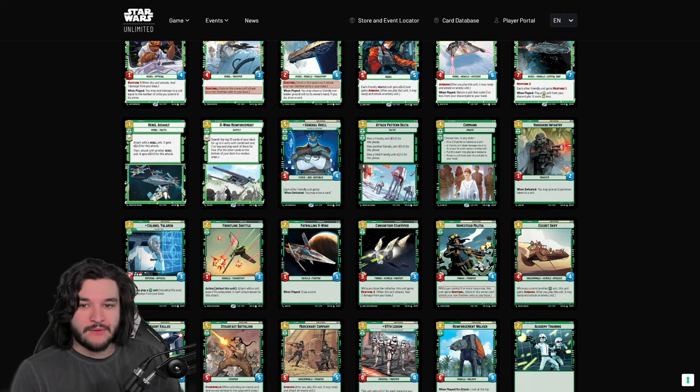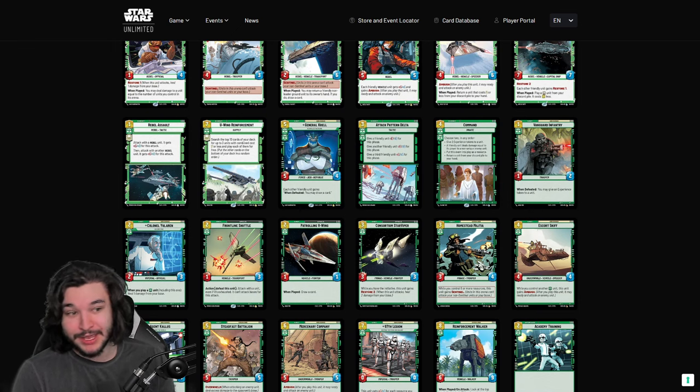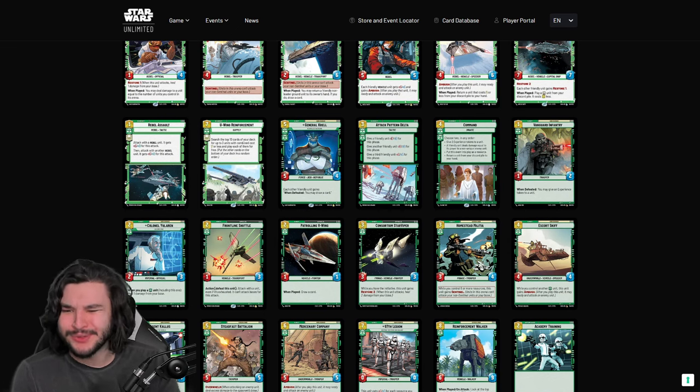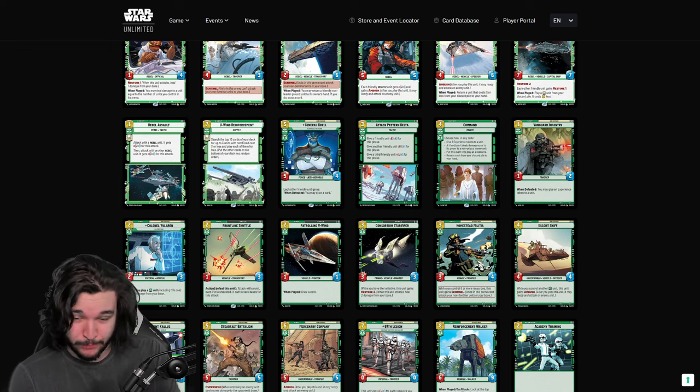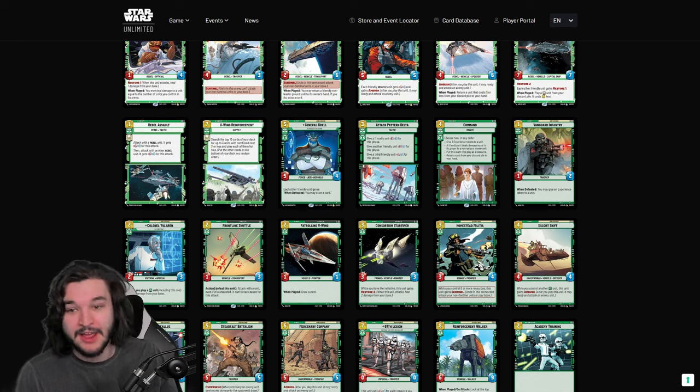For heroism green events, we have Rebel Assault and X-Wing Reinforcements. Rebel Assault is one of the most swingy plays in the whole game and one of the reasons Leia is one of the most terrifying decks to face. You deploy Leia, Rebel Assault, and suddenly you're attacking with three different units, two of them at plus one plus one. With a Dodonna on the battlefield and a Fleet Lieutenant, you can deal 15 points of damage, and this is not a rare occurrence when you're playing Leia.